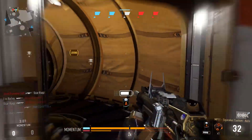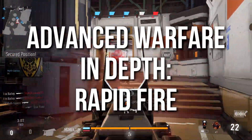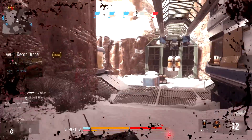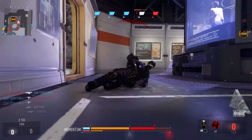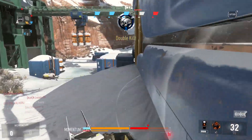Hey guys, Drifter here. Welcome to Advanced Warfare In-Depth. In today's episode, we're reviewing the Rapid Fire Attachment. This one is available only for submachine guns — I don't think we can put them on assault rifles or LMGs or anything else. The gameplay you're seeing right now is me using the MP-11 Squeaker, which is a fast-firing submachine gun. The variant fires faster, and I put Rapid Fire on it, so we're pretty much going bananas with the fire rate.